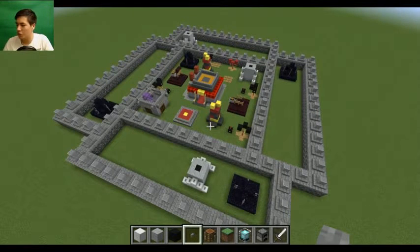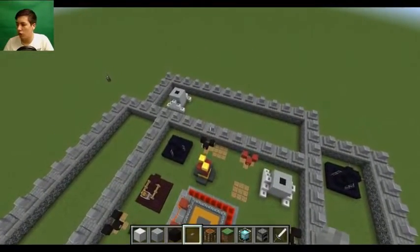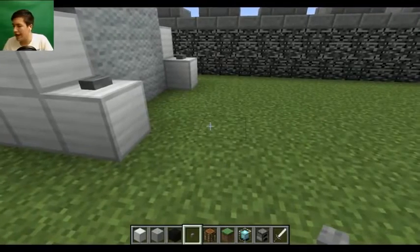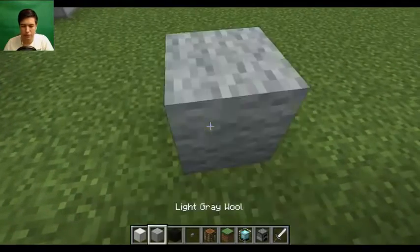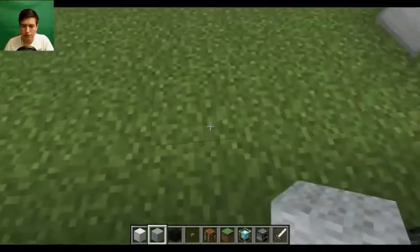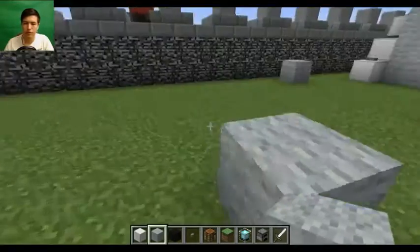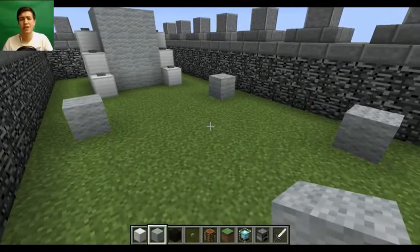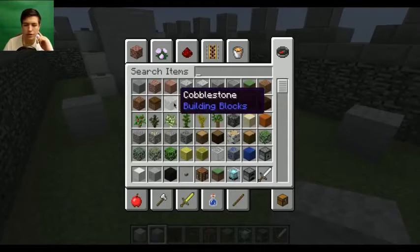Now we can build another thing - we need to build a gold storage. We also need to build an X-bow and an elixir storage. So we're going to do the gold storage right here next to this mortar. It's the same size but it actually looks a little bit bigger. Getting even the maths right is really confusing. The bottom of the gold storage looks kind of silver, kind of stony - so maybe cobblestone would look quite good for the bottom of that.